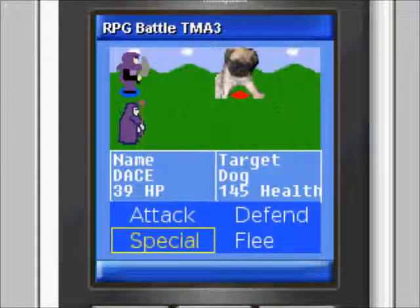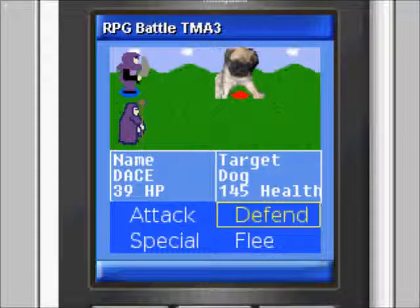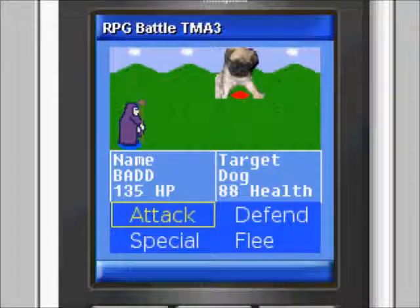Battle screen targeting: you can use the directional pad left and right buttons to select targets. The left key goes backwards through the targets, whereas the right key goes forward. Selected NPCs will have a red circle underneath them and their information will be displayed in the NPC info text box. Selecting action and target: once you have selected your action and target, you must press the fire key to lock in your choices. At this point you will be able to make choices for your second player character. Once you have selected your action and target for the second player character, pressing the fire key will lock in your choices for them and initiate the battle animation.